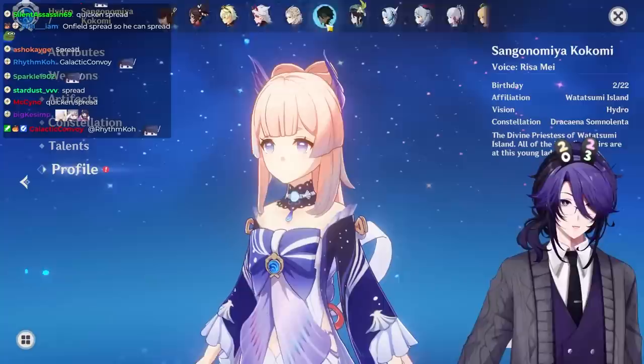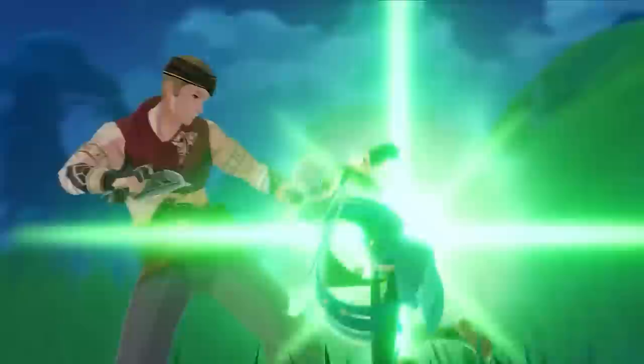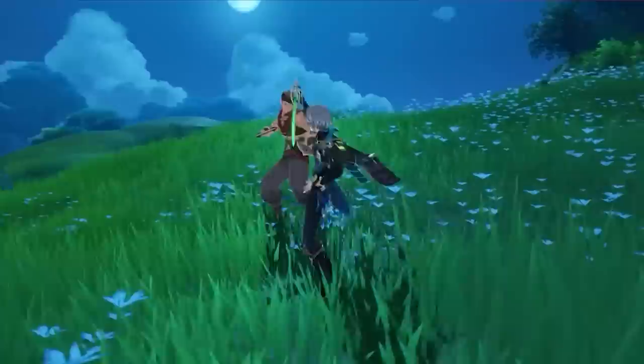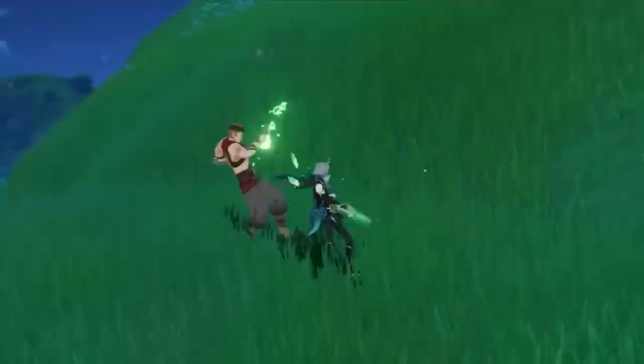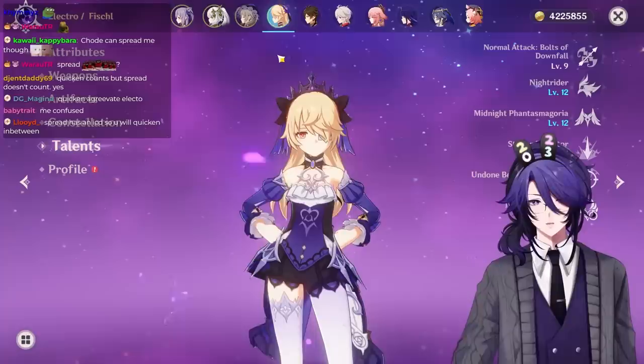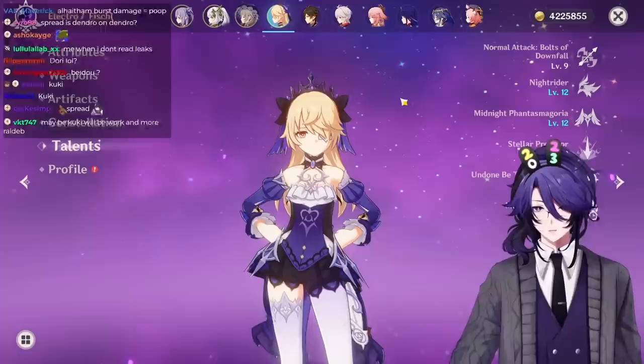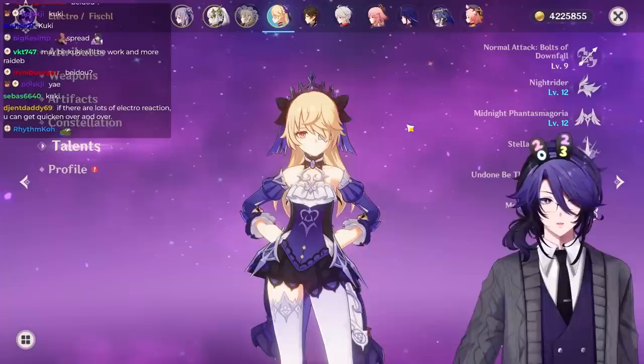He wants to be an on-field Dendro character for Aggravate teams. The ideal comp is Dendro plus fast Electro so you can proc it over and over again. Al-Haitham is going to be an on-field fast Dendro reactor — he's going to normal attack a lot and his mirrors will proc over and over. Doesn't that just make Fischl broken again? You could also run Raiden or Fischl since she applies Electro fast.